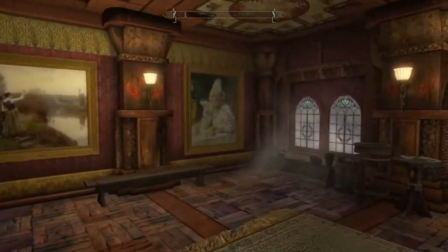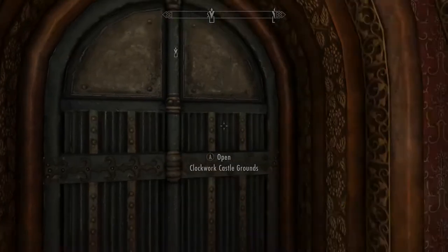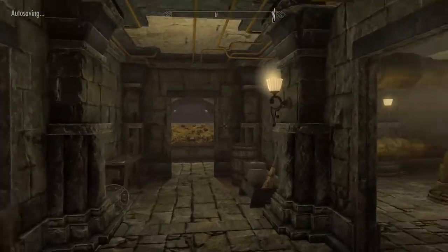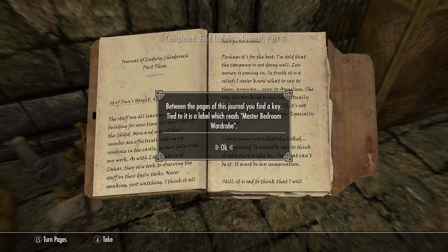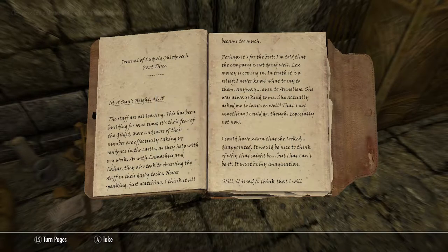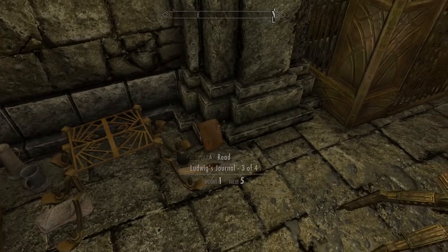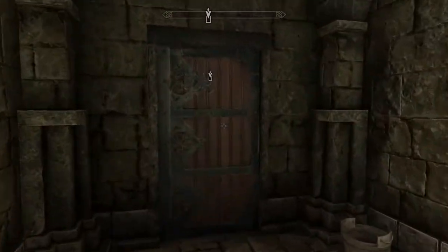We need to go back down into the travel room and find an entrance to Nirndaral. Let's make sure we didn't miss anything. Where does this one lead to — castle grounds? We need to go out there to find the passage to Nirndaral, and we need to go back in here to get the last journal entry. There are four journal entries but only three markers, so the fourth is probably somewhere in Nirndaral. Fourth journal entry is right here — there we are, number three of four. Between the pages you find a key tied to a label reading 'Master Bedroom Wardrobe.' The plot thickens! I think we should go in there right now.